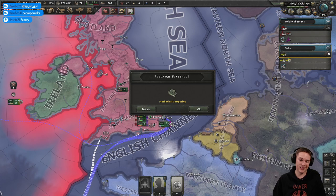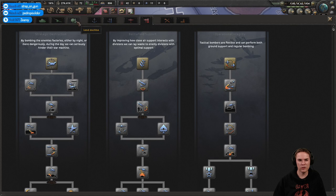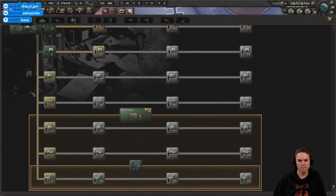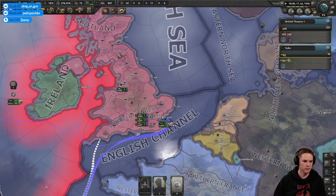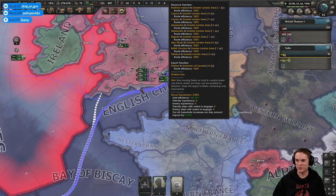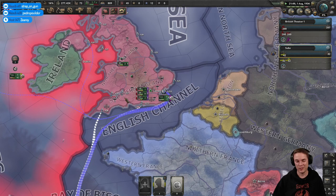Why not go the Chamberlain route and do complete neutrality? Sounds like it might be a quiet playthrough. I don't want to research things before their time because you get a big penalty — 341 days to research radar because we're two years early. What do we want? Support companies — I don't need to rush with those. Let's get some Hurricanes and early planes going. Superior firepower is the US one — I like it, there are some nice bonuses further down the tree.